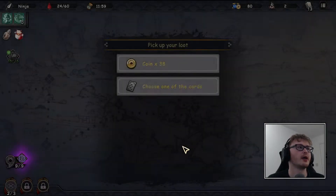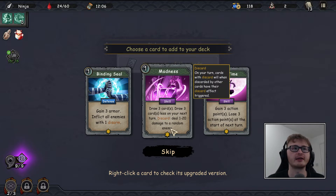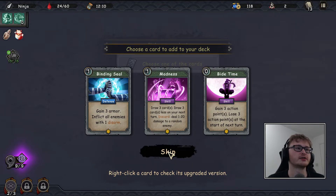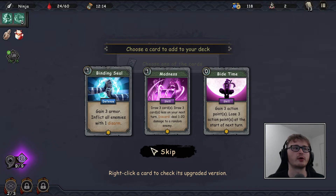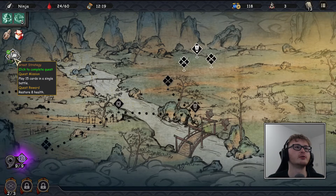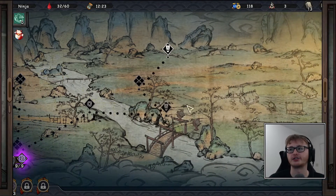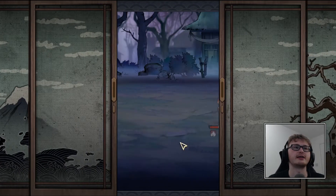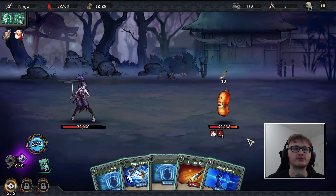We'll do two attacks and guard — we'll definitely kill this snake this turn. Easy! That's what we want to see. We've already got the little bit of bonus healing which is nice. Maybe we'll take madness — actually, I don't think it's worth it. I'm going to skip. I might use the heal and since we've got our genjutsu ready, let's go for an elite fight.